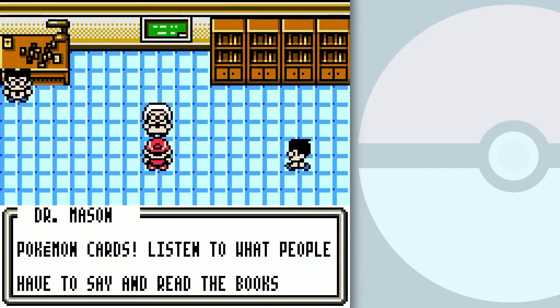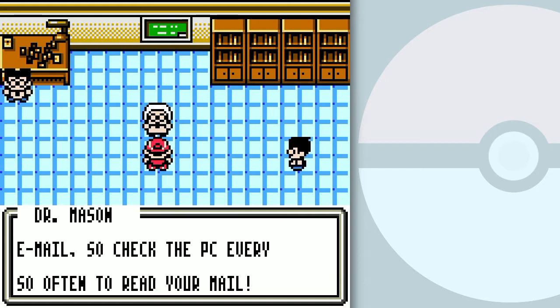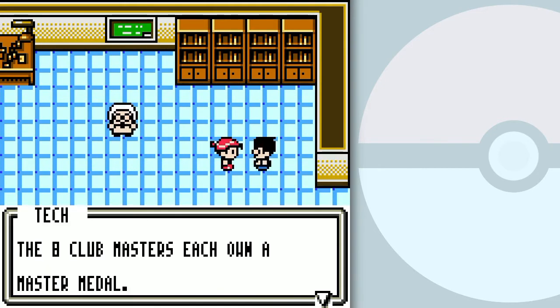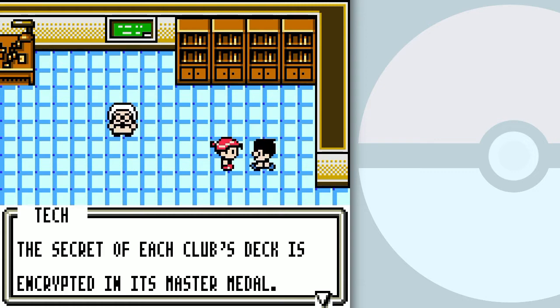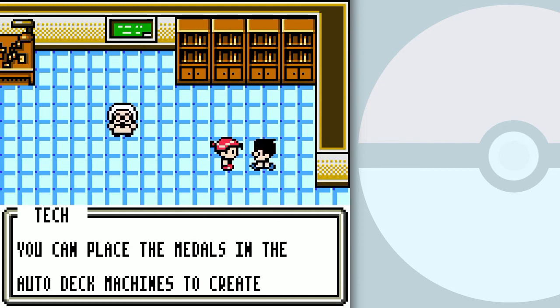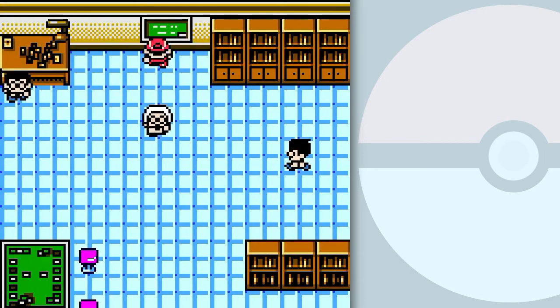Gathering information is important. If you wish to inherit the legendary Pokémon cards, listen to what people have to say and read the books on the bookshelf. A club master each owns a master medal. The secret of each club's deck is encrypted in its master medal. Once you get a master medal, go to the computer room and you can place the medals in the auto-deck machines to create different decks. You can also check stuff on the bookshelf — though I can't check that particular one.